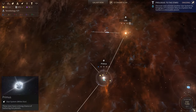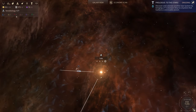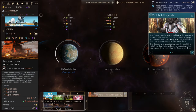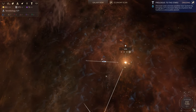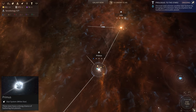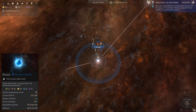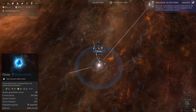We have colonized Andprimus and we have five turns until Xenobiology is done. We also have five turns until Xeno Industrial Infrastructure is done. I'm thinking of using this area to build more ships — maybe not. I don't know how long it takes to colonize, and we're gonna need something of a Navy eventually. Let's wait a little bit until Xeno Industry is done.